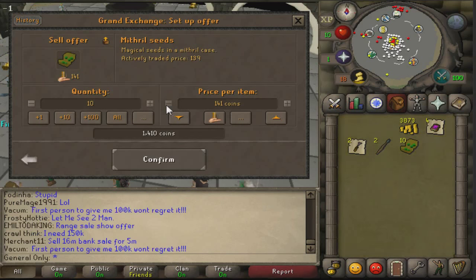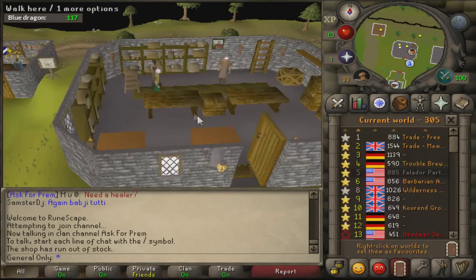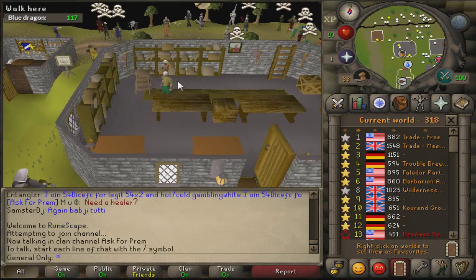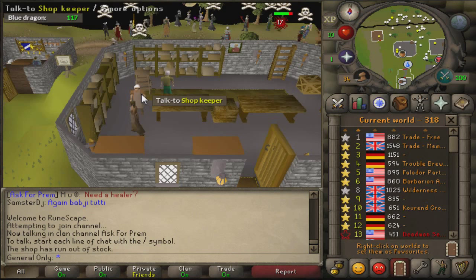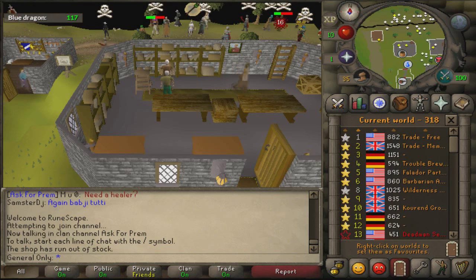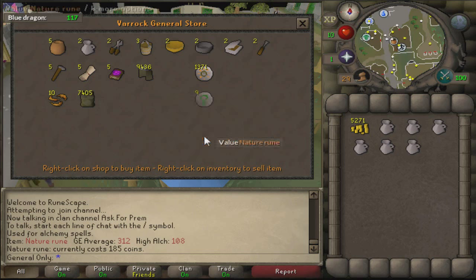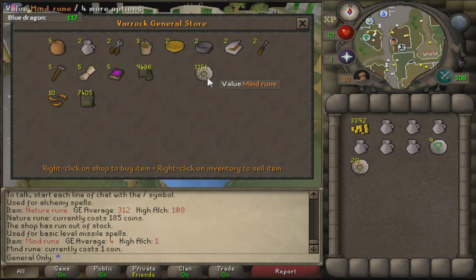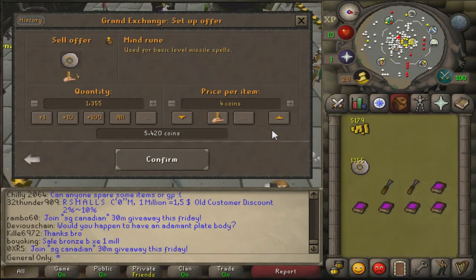I tried the Edgeville general store on PvP worlds thinking people would dump random items there, but I've never seen anything in it despite it being closer to the bank. Then I switched to free-to-play worlds instead of member worlds and immediately hit a great find — 1300 mind runes and 9 nature runes, which I flipped for about 2k profit per stack. Those were some pretty good flips right at the beginning.